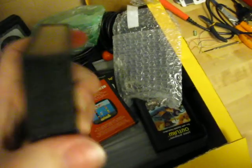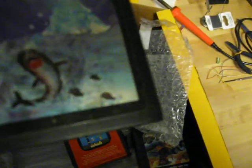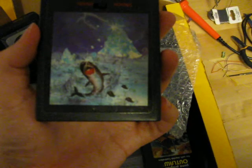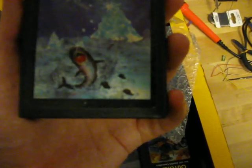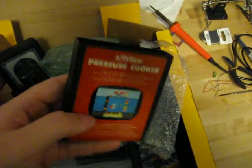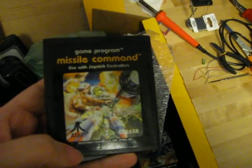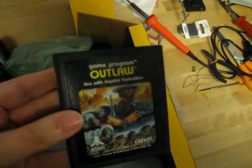This is an interesting one — it says Boxing and Tennis, and it has this switch here. I guess you switch between the games. Never seen anything like this before. Very strange label too — looks like a shark or a whale, and icebergs and lightning. I have no idea what that is. This is Pressure Cooker, and Missile Command, and Outlaw. So those are the games.